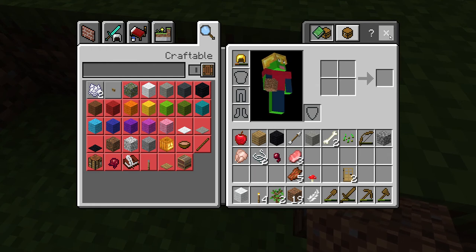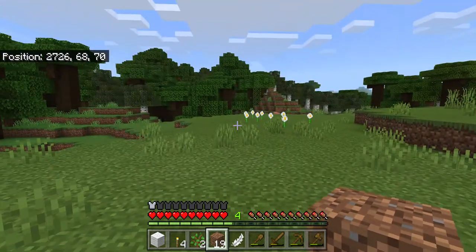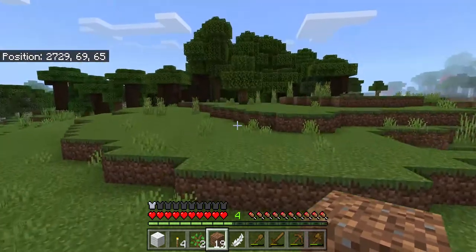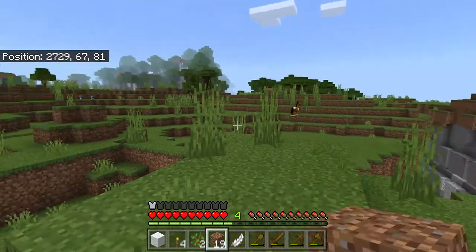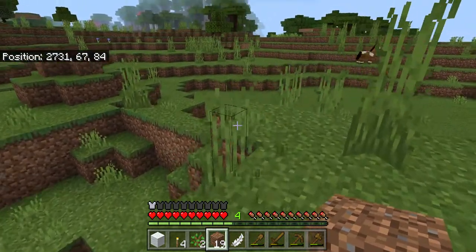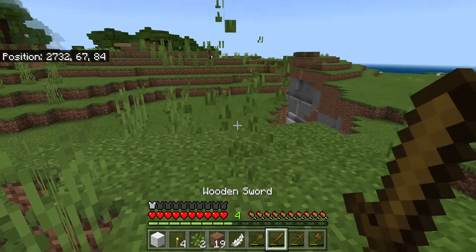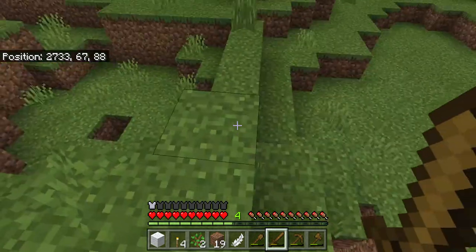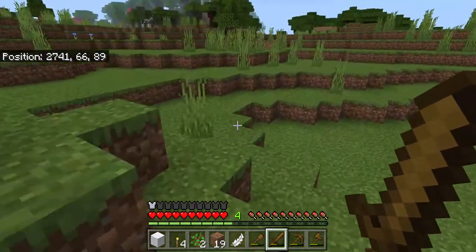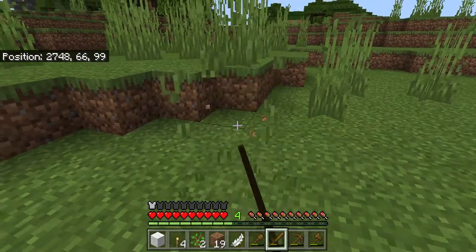They should drop flowers — I don't know why they show nothing dropping. Oh there we go — seeds! If you see seeds, try to collect those. You get seeds by breaking tall grass. Just keep trying to destroy tall grass until you have a good amount. Not every time when you mine these will you get seeds, but keep trying.